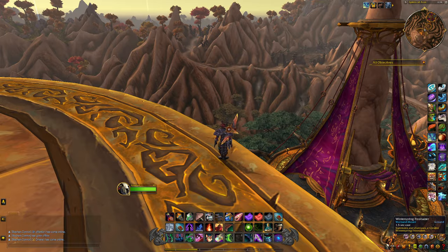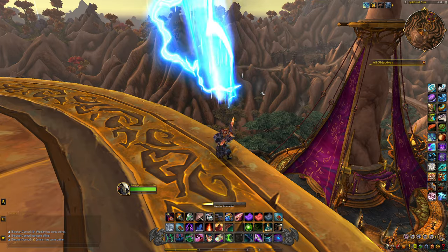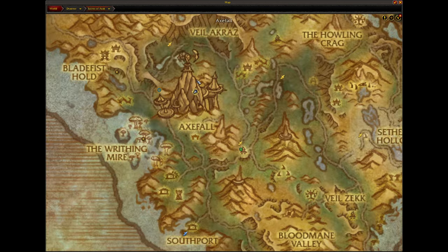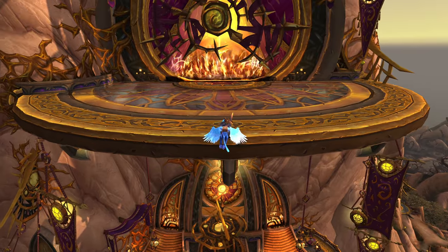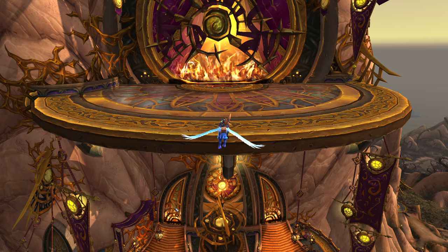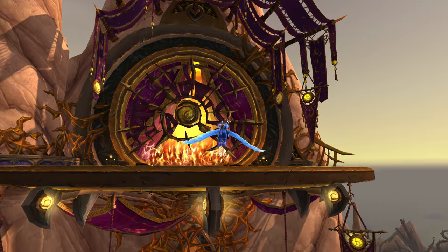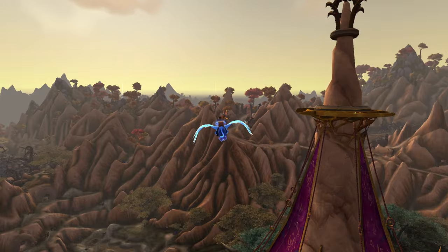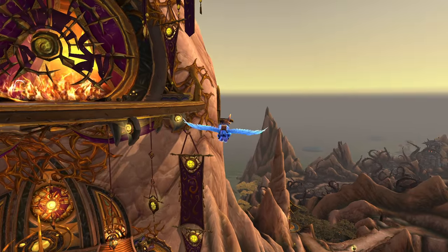There's a really particular place that you can fly to, and I'm going to show you right now. I'm actually right on the second level, as you can see here. You have flames down here and flames down here, and they're obviously guarding the entrance because they don't want you in there. But there's a way that you can get in there, and it's right over here.